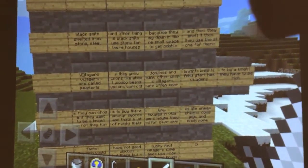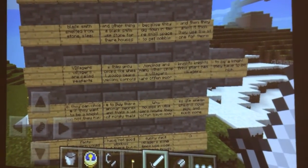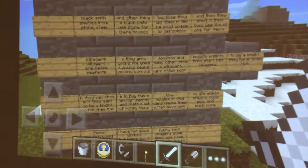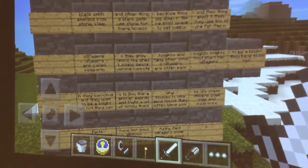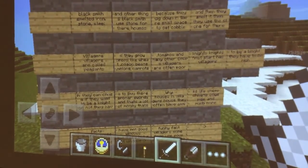The blacksmith smelted iron, stone, and steel, while they just smelted like one thing or something. Blacksmiths use stone for their houses because they dig down in their small space to get cobble. Cobble is where you get small pieces of stone, and then they smelt it and use it for their houses.